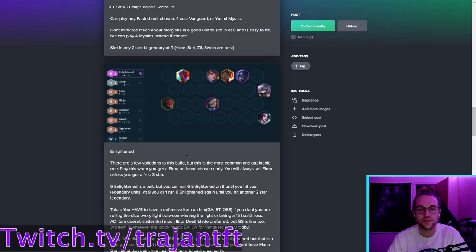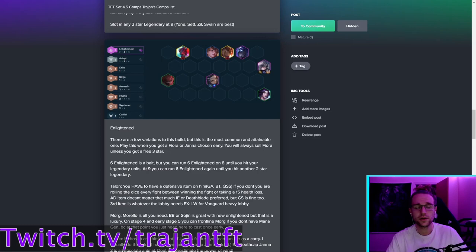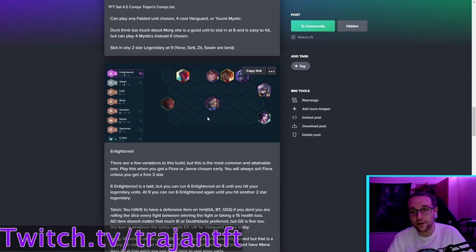Enlightened build: play this when you get a Fiora or Janna chosen. With Fiora chosen, you'll always sell her at level eight on your roll-down — she's mainly an item holder. There is a scenario where you keep her if you get great Fiora items and can item-hold someone else, but 99% of the time you sell. You can keep Janna and run her as a carry. For Talon, you want one damage item, one defensive item, and a third item — Last Whisper, Runaan's, Guinsoo's, or BT all work fine.